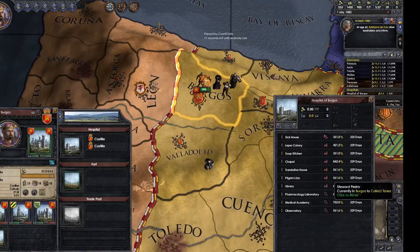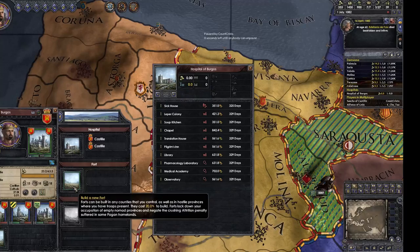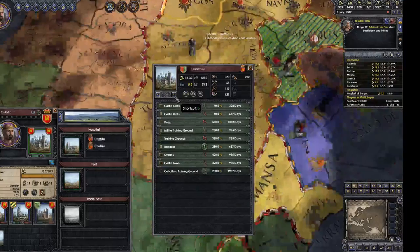Click on the hospital — same as clicking on the castle. This is all the ways you can build in there. It's currently level one, which gives you zero percent resistance against disease and minor protection against depopulation when you have a disease. So you can build a sick house. The arrow buttons at the top cycle through all the holdings you have — go into your castle and it'll cycle through all of your holdings. Which is quite useful.